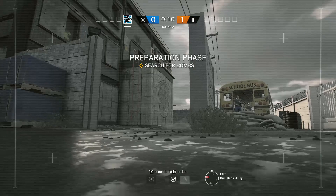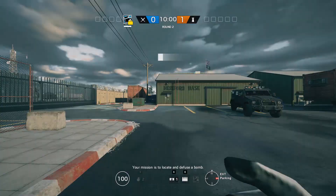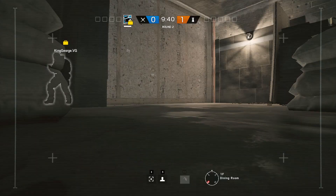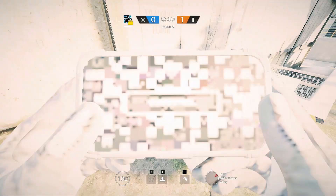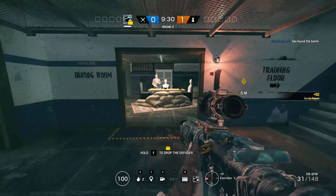We'll start by showing the Thermite approach. It's good to take a Hibana here too in case somebody's Bandit juggling. First thing you want to do is open this dining wall over here. Walk up, if there's any batteries on the wall thatch them and blow them up. If they're actively Bandit tricking — which you can check with a drone by looking under here — throw Thatcher and blow it. We're going to pretend there were no issues.